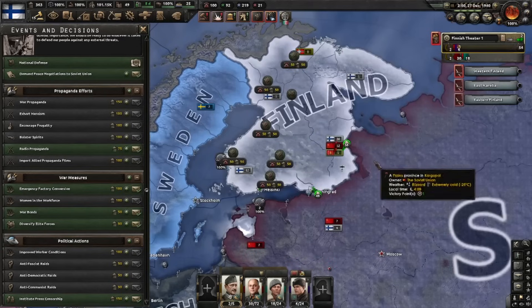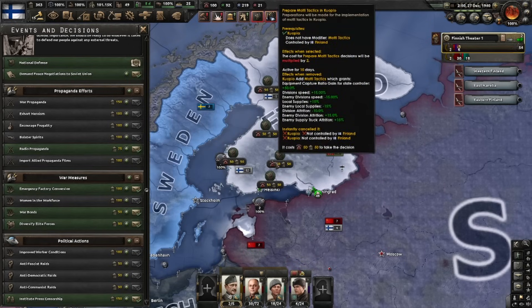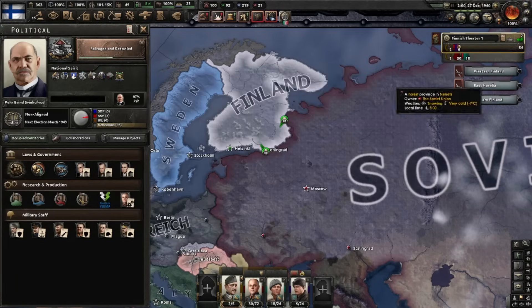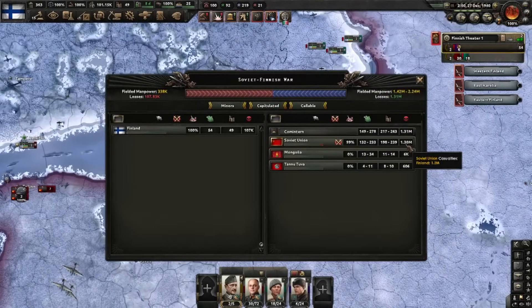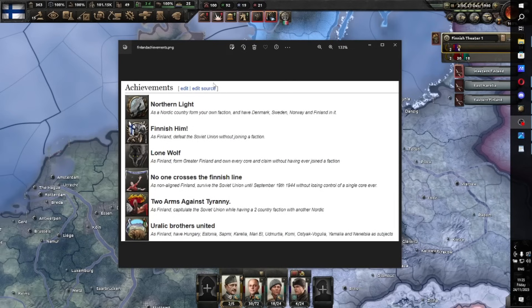We've cleaned up a lot of Soviet territory. This is a point where you can safely click peace negotiations and get some territorial gains. You can then do cooperate with Germany and do a historic Barbarossa. However, what you can also do is just stay in this war until Germany declares on their own - that way you'll already have massive war participation and get a lot more of the Soviet Union. Germany is going to steamroll the Soviets because they already lost a million against us, and we want a piece of that pie.